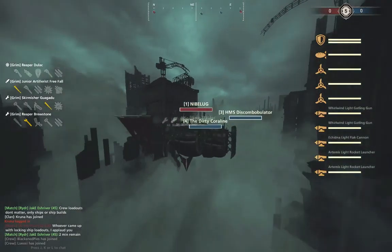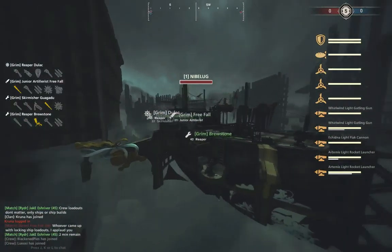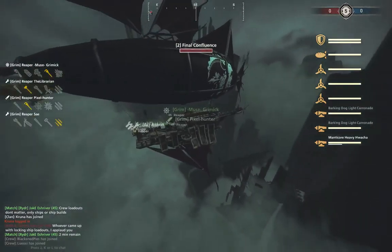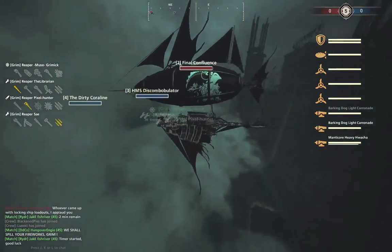Alright, here we go. First off, we've got the Nibelug — it is a Mobula piloted by Dulac. It has a left side Artemis top, Gat bottom, and a right side Artemis top, Gat bottom. And we have the Final Confluence — it is a Goldfish or Watchfish piloted by Muse Grimmick, with side carronades.